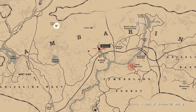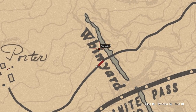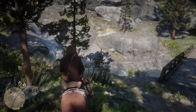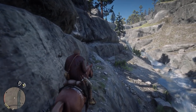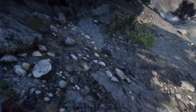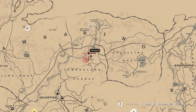The next carving is north of Cumberland Forest next to Granite Pass. Head upstream where you'll find it next to the water. It looks like three figures — one human, and the other two look like slightly taller humans with big heads. These are clearly self-portraits of the alien life themselves.